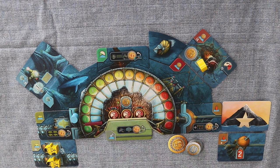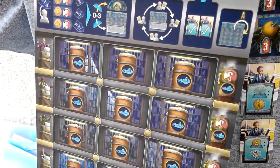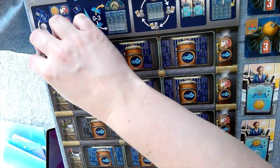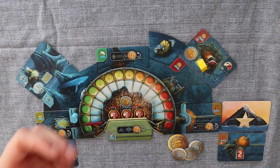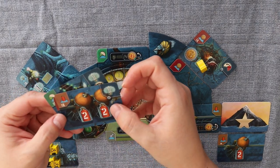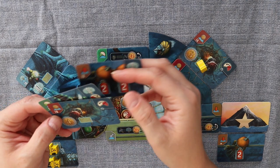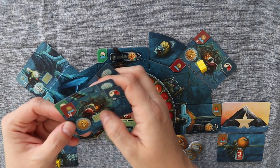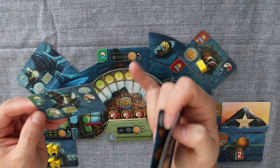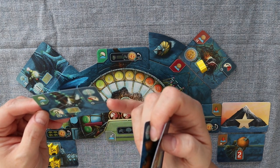I could do another card which gives me four points but I will pass. So I get the first player marker and I get three points. Let's flip to the B side. Okay, these are the cards I got. We have two tanks, a robot that makes money, and a repair bot.